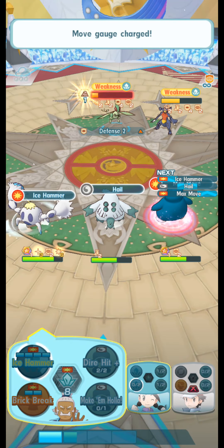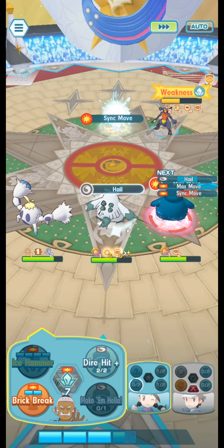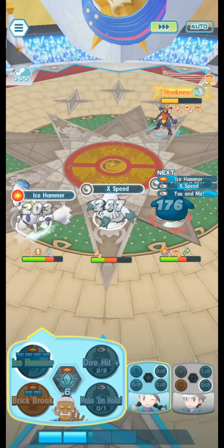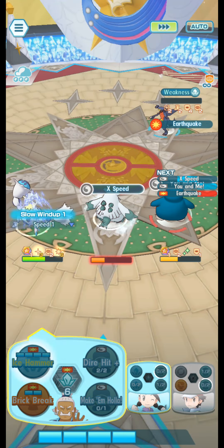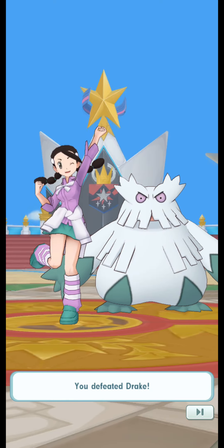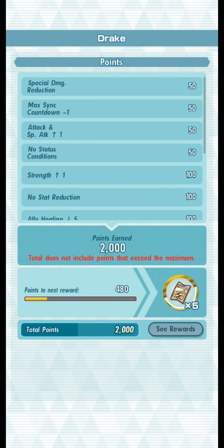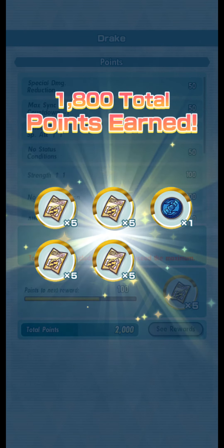We get the sync move — and look at that, knocks him out. Not quite out of the woodworks yet though. We finish it off with a nice Hammer and then go for the Max Overgrowth just to get one more 'You and Me' boost just in case. But of course we don't need it. There we go — take that out. Pausing here to show what I was able to use: 1800 points... oh, 2000. Okay, we're good.